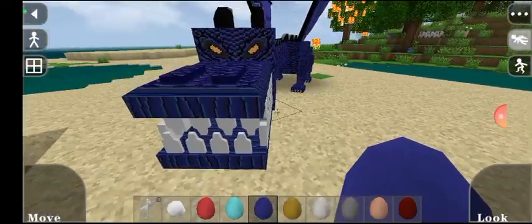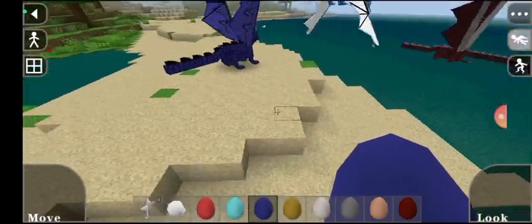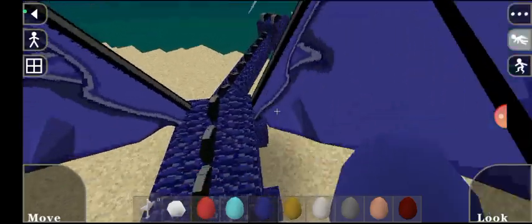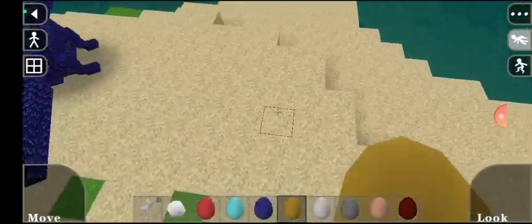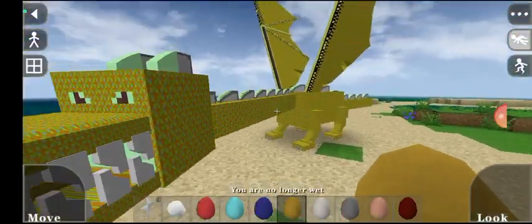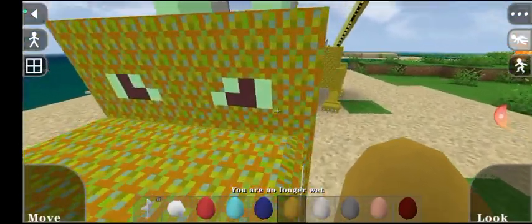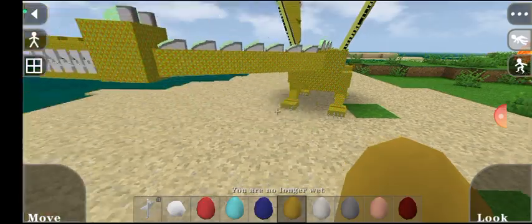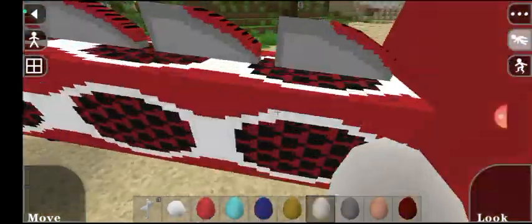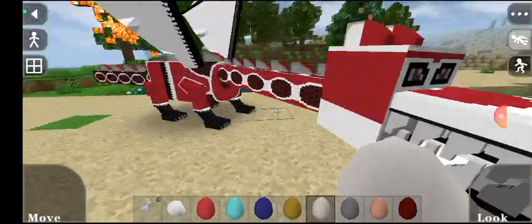This one is a shadow dragon. I made this mod from a long time ago. I think my sister made the mod or she played it. And this one is a golden dragon. That is absolutely weird — it's just like a Minecraft dragon.